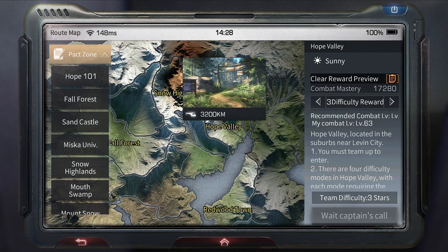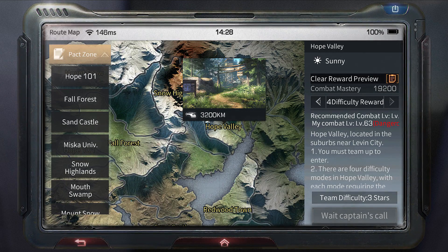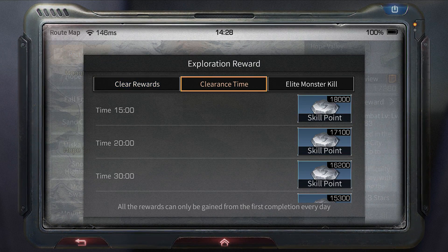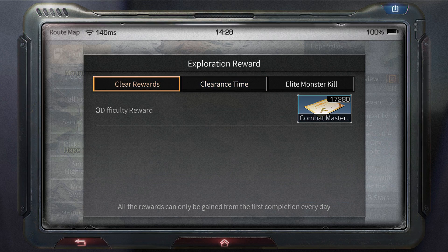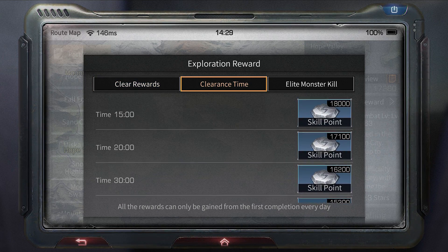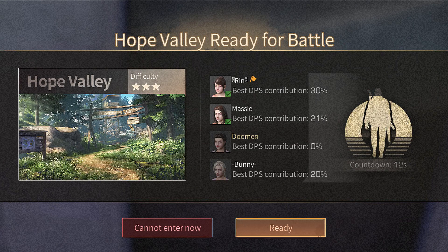Hope Valley is where everyone starts at the very beginning of the game — that's where you pass the tutorial. It has one-star, two-star, three-star, and four-star difficulty, though four-star is hard and not worth the combat XP. It gives you skill points and new dollars, similar to Misca, but no gold — mainly skill points and around 30k cash.